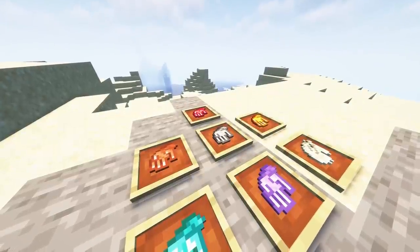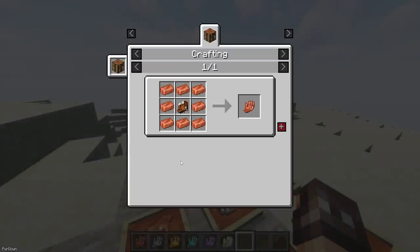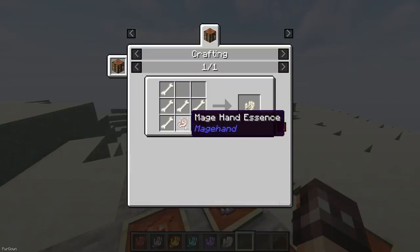Mage Hands adds lots of Hands, which give some automation to Minecraft. They each have recipes, apart from the Hostile Mage Hand, which can be found in the Nether. Hostile Mage Hands drop Mage Hand Essence, which is required to craft the other Mage Hands.